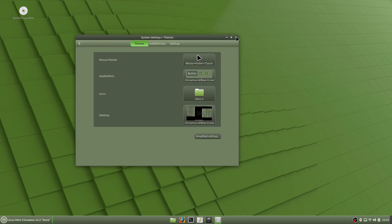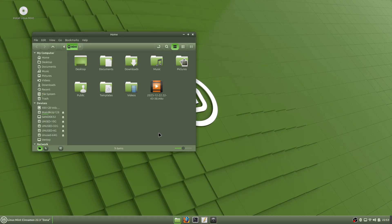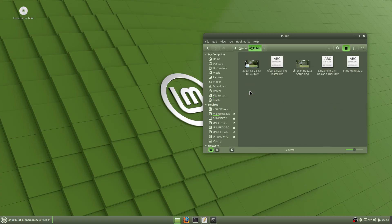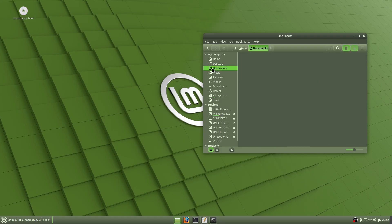Now we have changed our text boxes — even our file manager — so yeah, I like that. It gets rid of a lot of that white and gives you a nice green highlight bar. I like that well.